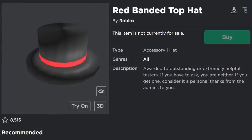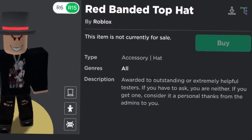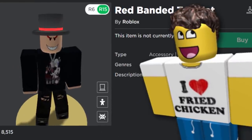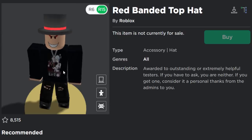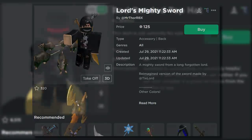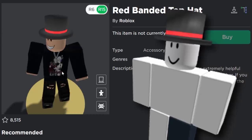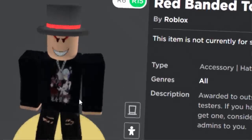Up next we have the Red Banded Top Hat. The description says: 'Awarded to outstanding or extremely helpful testers. If you have to ask, you are neither. If you get one, consider it a personal thanks from the Roblox admins to you.' So they're basically saying if you ask the Roblox admins to give you this, they're not going to. But if you find a Roblox bug on the website and you're the first one to report or fix it, there's a chance you can get this rewarded on your account. I don't know if they still reward this accessory as much as they used to — maybe they still do though.